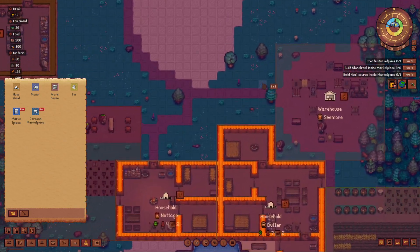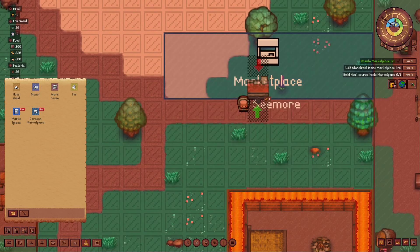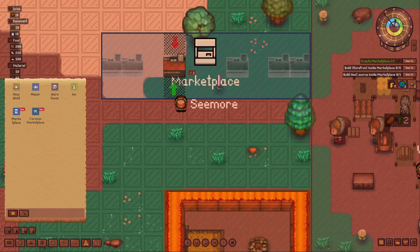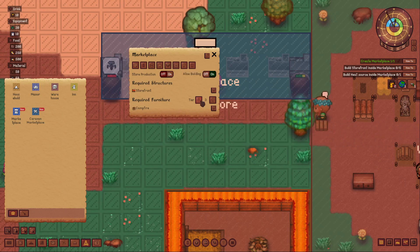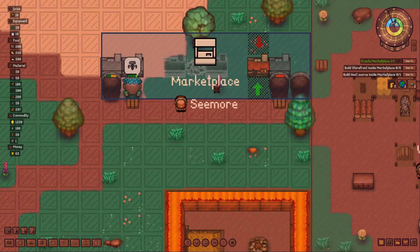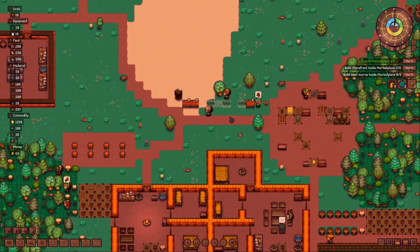Let's place it here. It wants six storefronts - one, two, three, four, five... let's do it ten by that. Actually, let's do it a bit different, like this. There you go, and then one here. So that's one, two, four, and six. Then it wants a campfire - I wish I could put it in the middle. I can fix it by doing this, and this, and then going here and doing this. There you go, that should do the trick. Storefronts are being built.